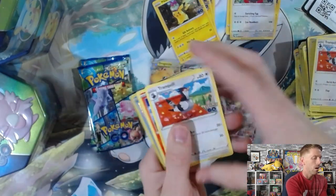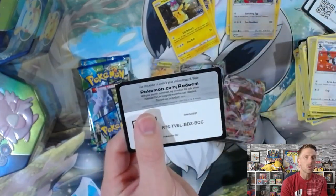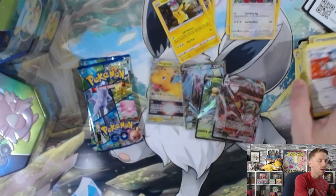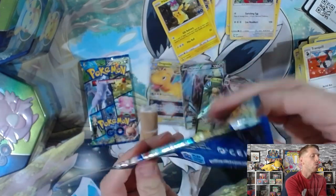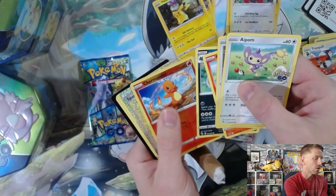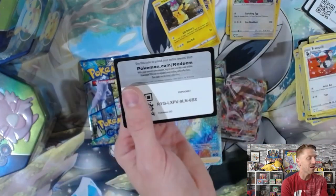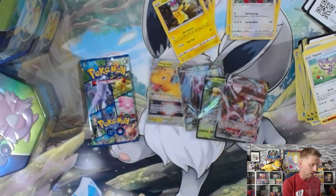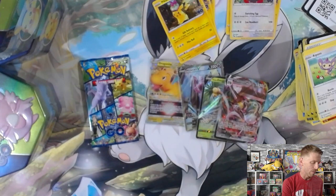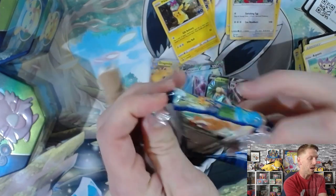Looks like just an Articuno and a Holo Lapras — that's also really cool. I do like that with this set, every pack has at least a holographic hit, really reminiscent of what we had with Celebrations. Charmander — oh, Rainbow Rare Spark! Let's go! Our luck is just continuing. We are on an official heater, which is really boding well for the live pack breaks returning this upcoming Wednesday.